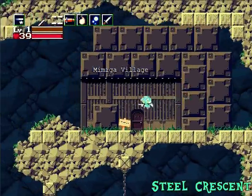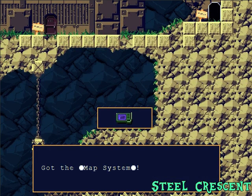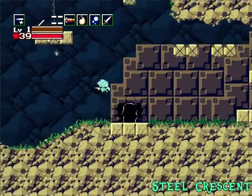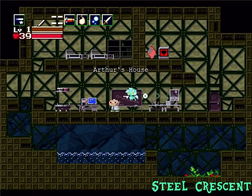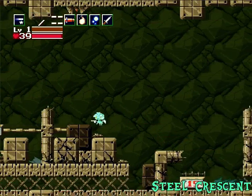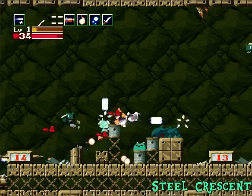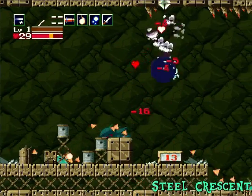Seriously though, this game really is like Metroid. The Mimiga Village gets really creepy. Oh, I never did grab this when I might rerun through — yay, it only took us until this video to get it back. Got it twice in this Let's Play. To the Egg Corridor — that's our next destination. Oh shit! This place has really changed. Oh god, what the hell happened here? Enemies don't seem much different, but this place has been torn to shreds. There's dead dragons everywhere. Oh my god. This game really is grimdark as hell.